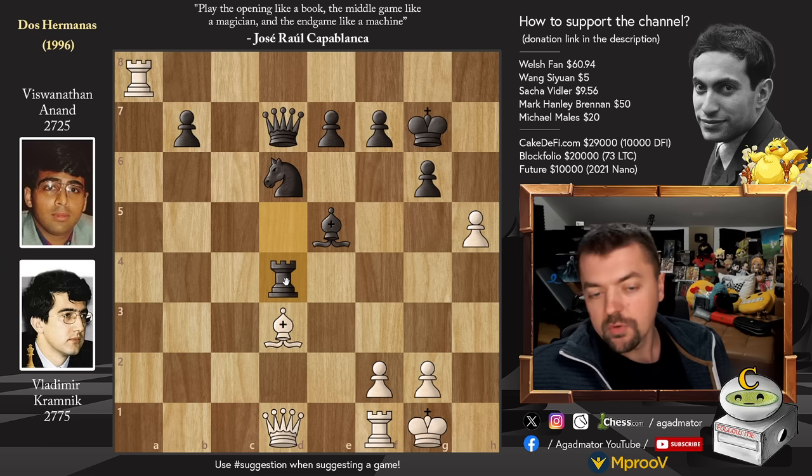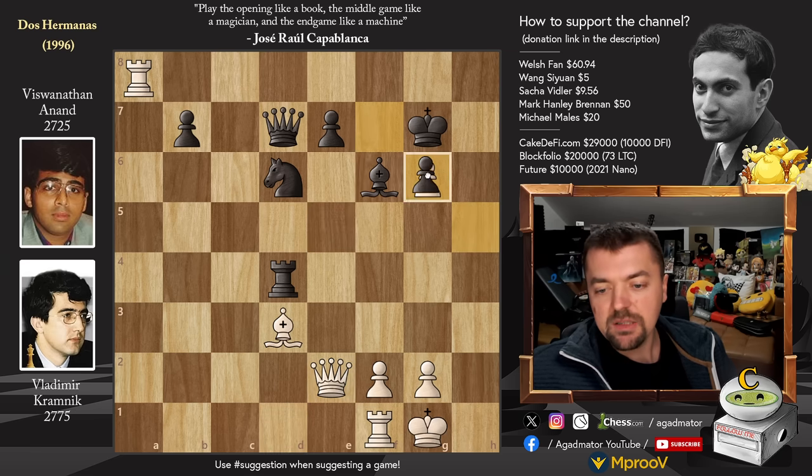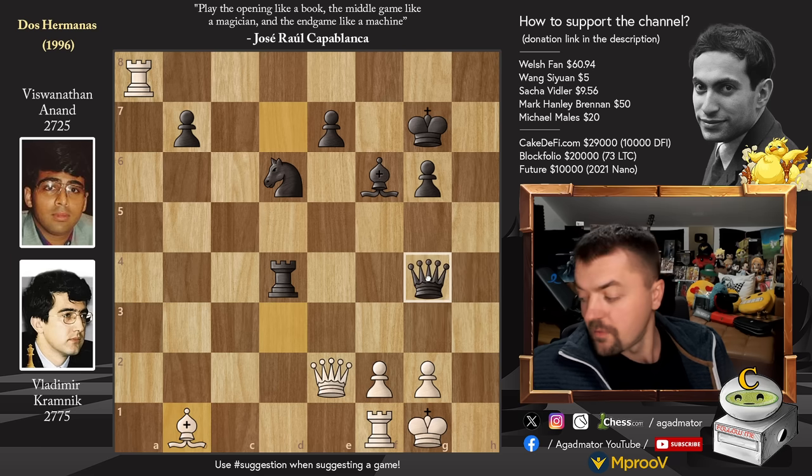Rook to D4 — the Rook is nicely protected here. And now we have Queen to E2, just getting out of the way of the Rook. Bishop back to F6 and now H captures on G6 — finally the capture happens. And now Bishop back to B1. Queen to G4.